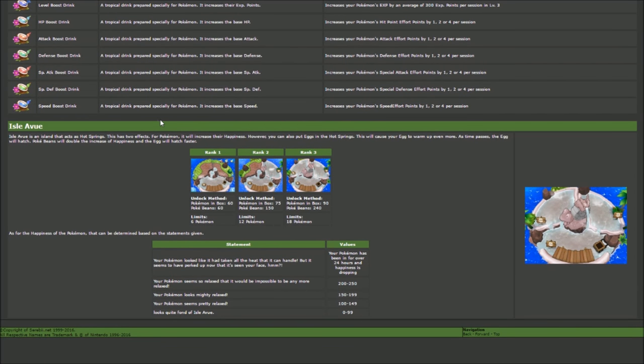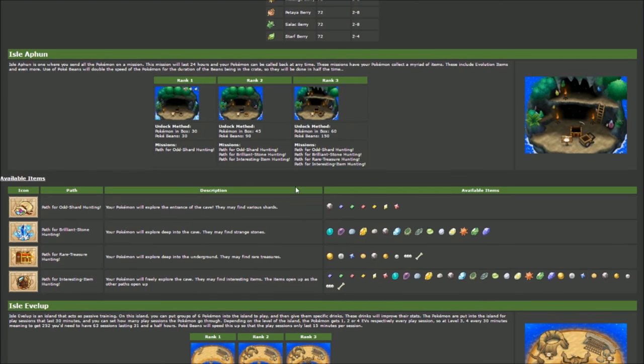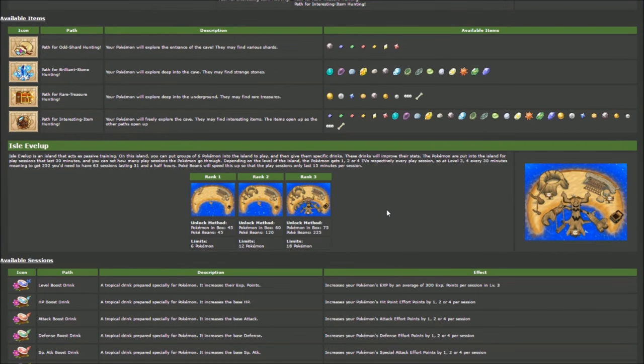Now you can see why beans are your life — Isle of View takes 240 beans for max rank and 210 to develop to rank 2, plus you need 90 Pokémon in your box. Once you've caught 90 Pokémon you're pretty much set, but you still need to max it out and keep getting beans non-stop. Isle of Evolve requires 75 Pokémon in the box, 225 beans for max, 120 and 45 on lower ranks. I used every single bean to get the Isle of Fun up to rank 3 — min-maxing those beans is critical.